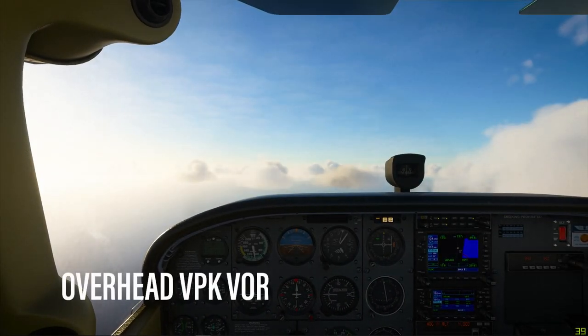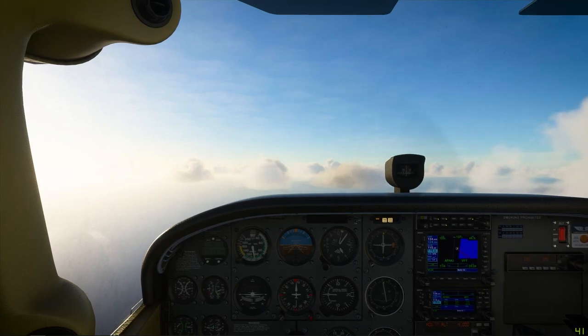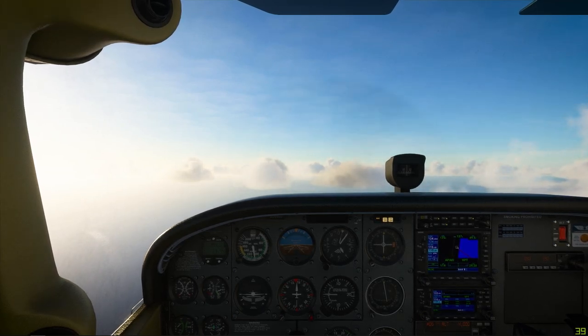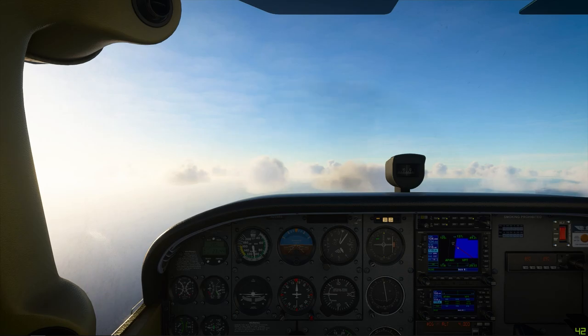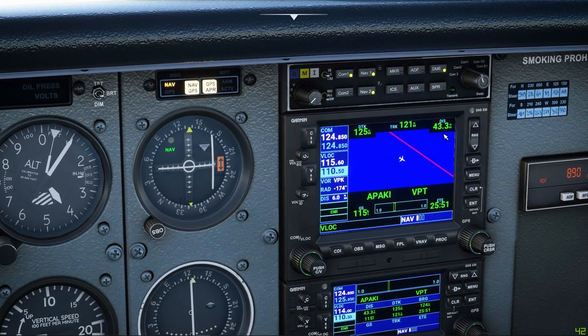We're passing by Victor Papa Kilo now, the VOR on Pekan, and we'll be heading straight down to the VOR of Tioman, which is Victor Papa Tango, heading about 125 degrees — about 50 nautical miles from here. Our distance is about 43 nautical miles from the VOR, so when we reach the VOR we should be at about 1,000 feet, meaning we have to lose about 3,000 feet in 43 nautical miles.